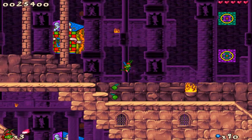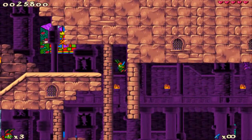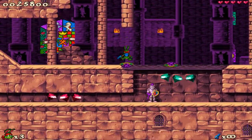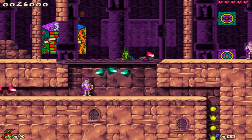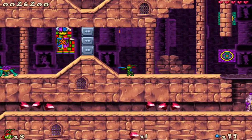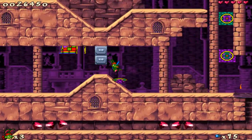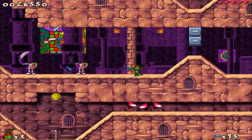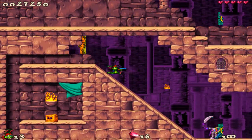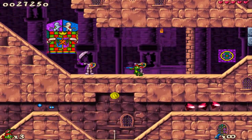Now we have to smash all these turtles. I'll use this special ammunition — I like it, but it doesn't always go right. There are some rocks that you can only smash with different ammunition. So we got two options, we can go right here or right here — I decided to go this way.